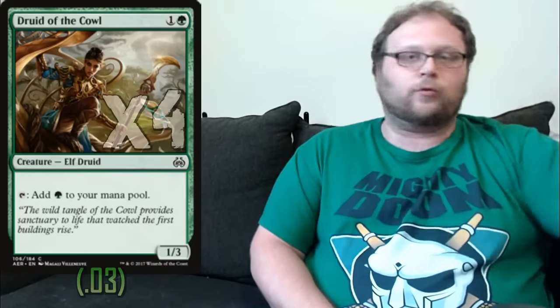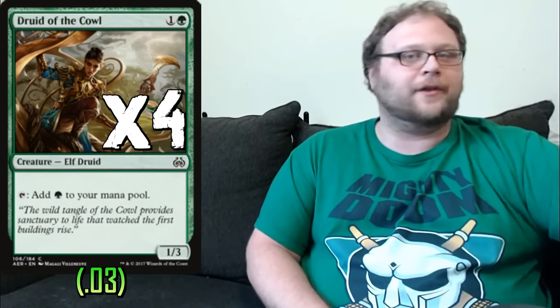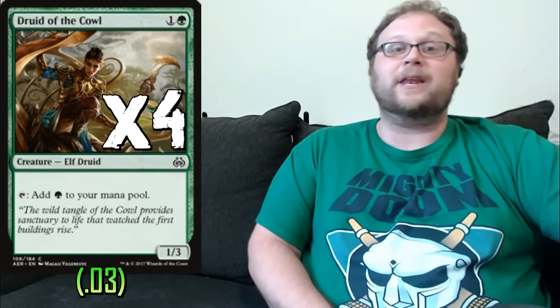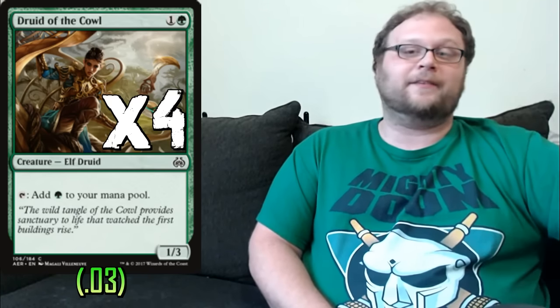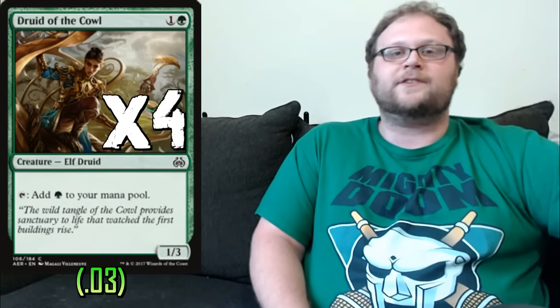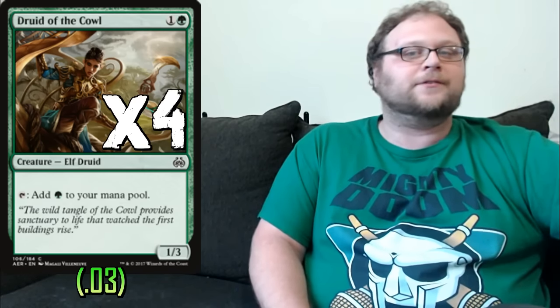We're also going to play four copies of Druid of the Cowl. Druid of the Cowl doesn't look quite as good as Captive because it can't ever transform, but it's important because its toughness is above Shock range. I've lost many a wolf to a Shock, but you can't lose a Druid of the Cowl to one, and that can be really important. The primary reason we're playing her is that she taps for a green mana and only costs two.